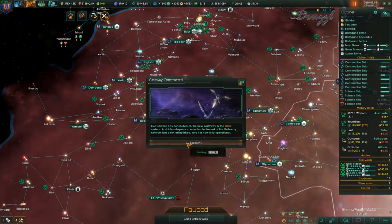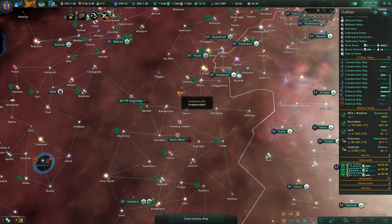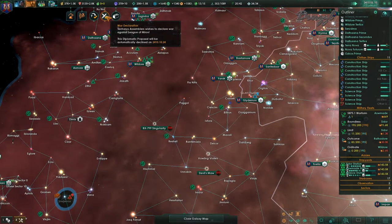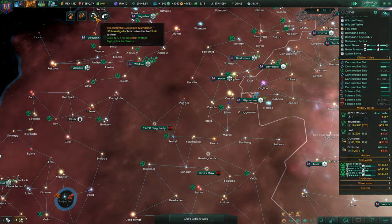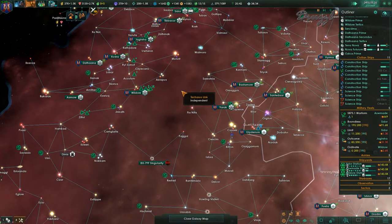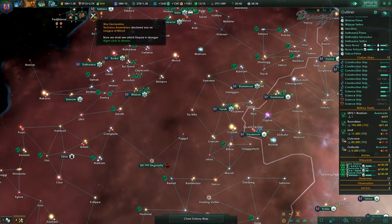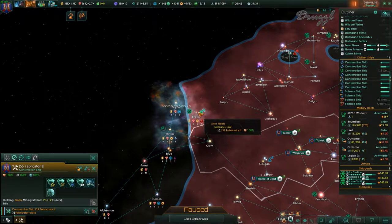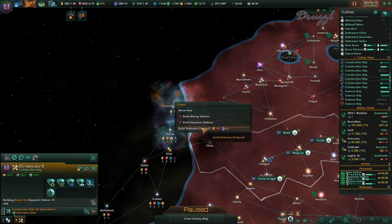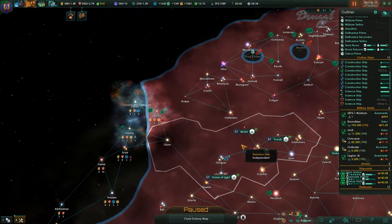Another gateway constructed in Sildor — excellent! Construction complete. Now we're just waiting on the one in Wildor and Aswameed. They wish to declare war against the League of Mirov — how about no? They were just trying to add me into the war, but you can say no and they basically go to war anyway.